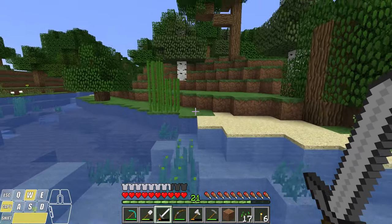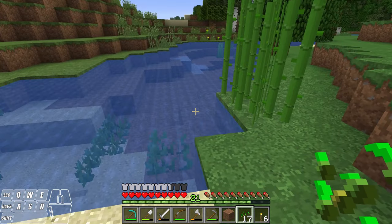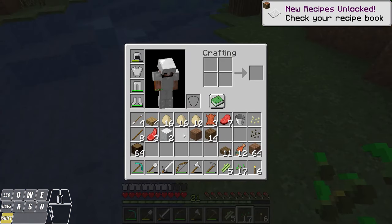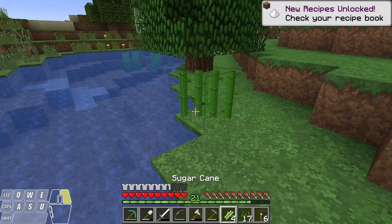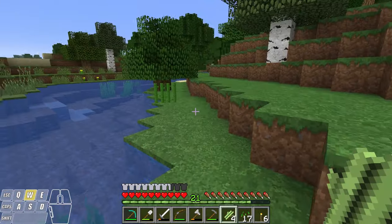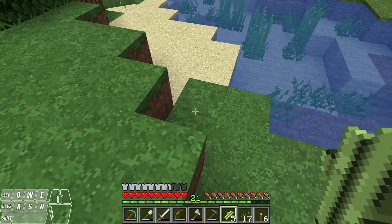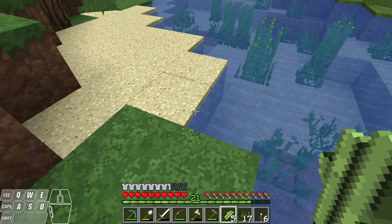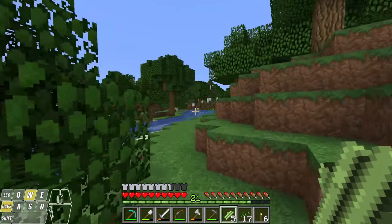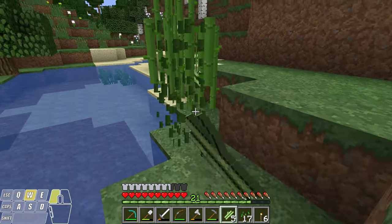I'm just going to jump across this river. This is the sugar cane here and it has to grow directly next to a water source. If I chop these down and put them on my hotbar, you see I can plant them here — I can plant them on sand and on dirt. But if I try to plant them away from the water it won't work. See, I can't plant it here. It has to be directly next to a water source. Let me go look for a few more and then we're going to walk back to our farming area. Here's a few more.